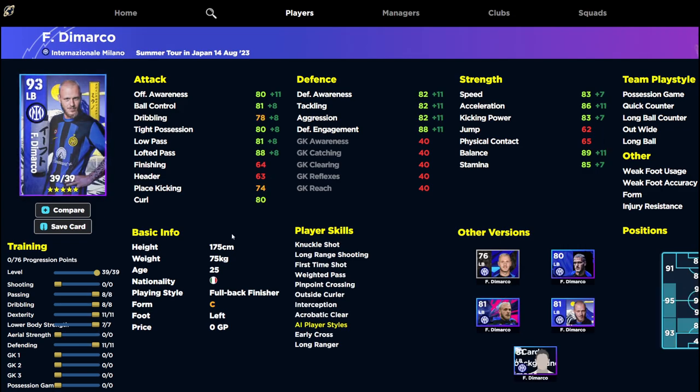Marco doesn't look that good on the surface, but as you train him up you can see he's got interception, pinpoint crossing, and early cross — so that steers where you're going to train this card. Don't fight the cards — they're very easy to train if you understand the basics of what type of player they are. If you want an attacking midfielder who can shoot from long range, get somebody with good finishing and kicking power.